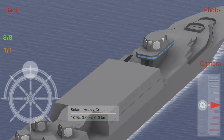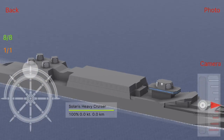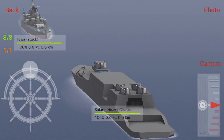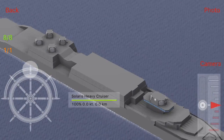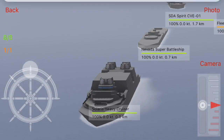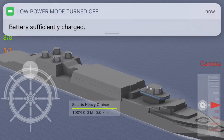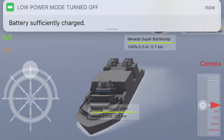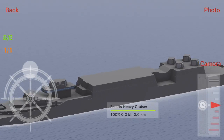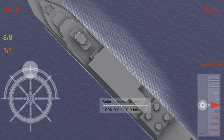Moving on to the Solaris heavy cruiser. If I was to spend $300 on this game, this would be my missile cruiser. But seeing as I'm not going to spend that much money, it's just mainly empty. It will remain that way. What's nice is I'll probably put guns on it later.